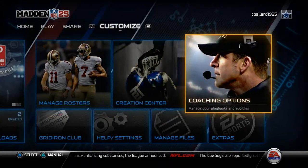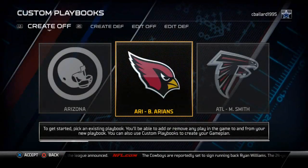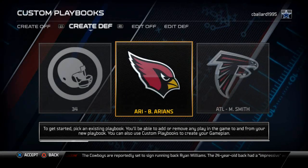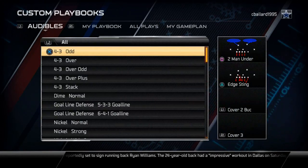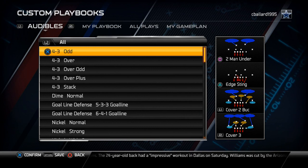It's going to bring you over to this menu and you are going to go to coaching options. You are going to go to customize playbooks, and since we are talking about defense today we want to go over with R1. To create a defensive playbook, we want to select the Atlanta playbook and then proceed to set up our five sets for success audible.